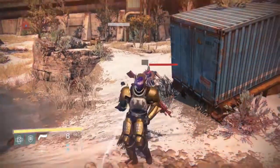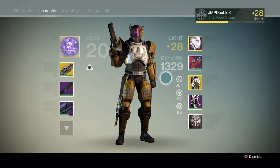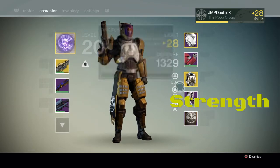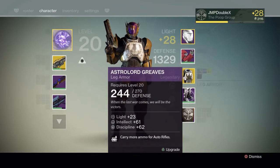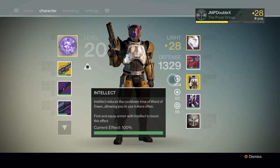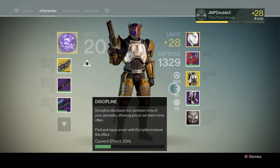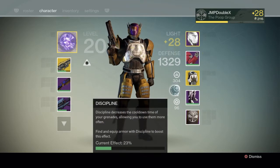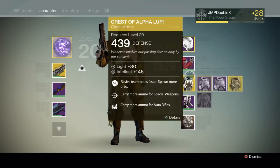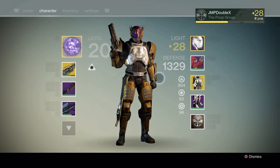Tip number 5. Alright guys, if you guys do not know, there are 3 types of different powers. There's intellect, discipline, and strength. What you want to do is grab a whole bunch of a set of armor for the ones you want to choose. I choose intellect because you can use your ability a lot more in one PvP match or just anywhere. Discipline means you can throw a lot more grenades. And strength, if you have it all the way up, you can use your power melee a lot more. I use intellect — look at that, it's all the way to 100% and I can use my ability a lot more. That's a really good tip right there, guys.